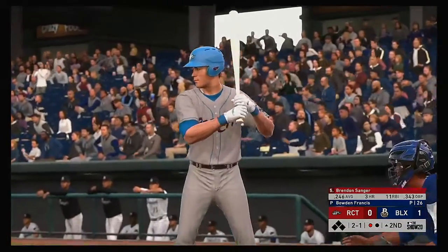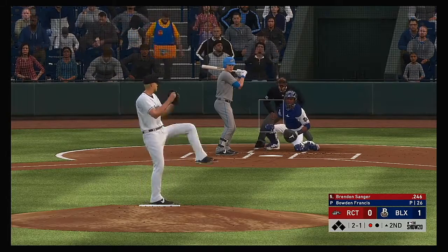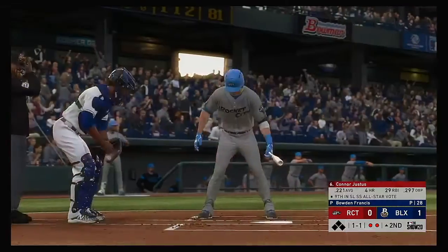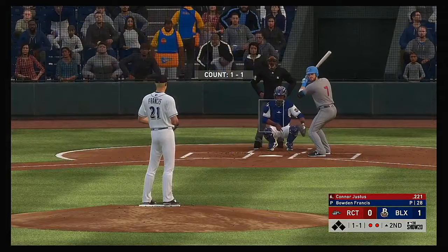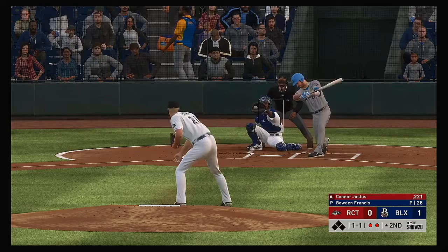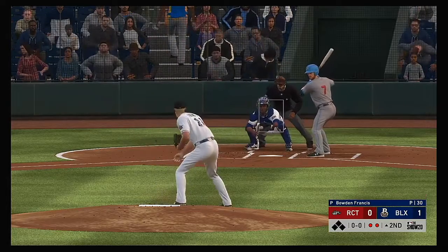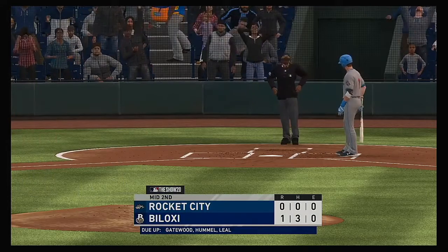Stepping up now, Brendan Sanger, as he'll get his first opportunity in this one. The 2-1 — grounded up the first baseline, he's got it, and he'll take it to the bag himself for the out. Striding into the box, Connor Justice, looking for better results than last night when he went 0 for 4. A swing and a miss at a slider for a strike. The slider freezes him at the plate — a called third strike. And the inning comes to a close.